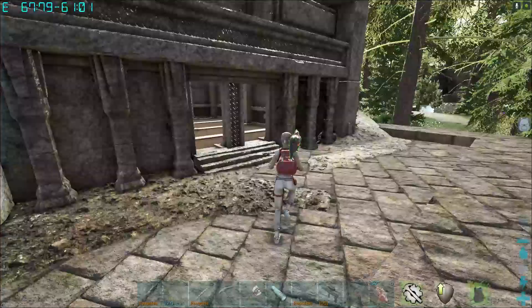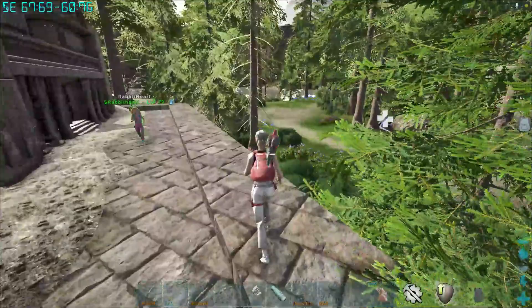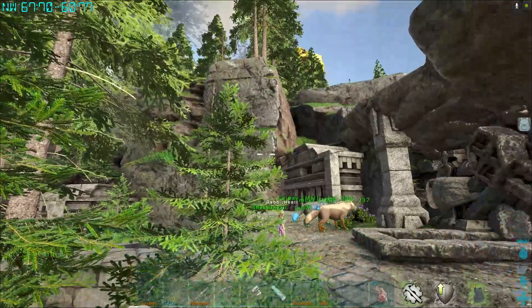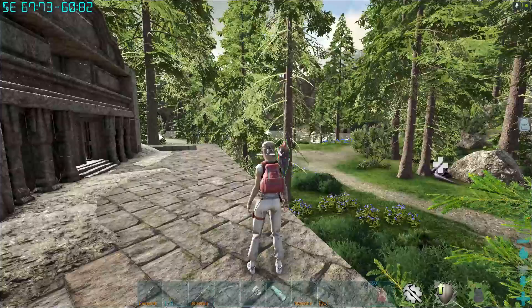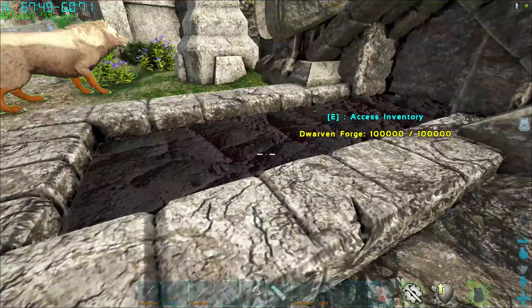Here are some more of these little buildings. If you want to wall this off right here, you're going to get creatures falling down from there probably, but it wouldn't be too bad if you had some good guard dogs or something. You could wall it off, but just on our server you need to unlock the gate and make sure that people can access these dwarven forges.